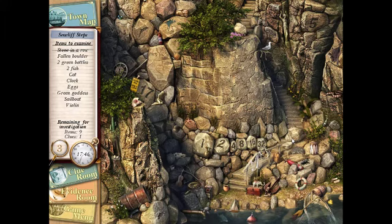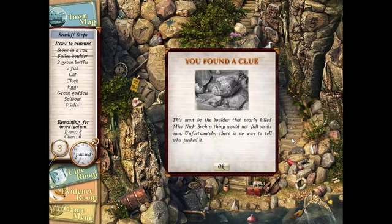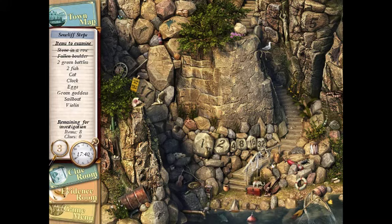Fallen boulder clue: 'This must be the boulder that nearly killed Miss Nick. Such a thing would not fall on its own. Unfortunately there's no way to tell who pushed it.' First they tried to shoot her, then drop a painting on her, now they tried to drop a boulder — that's gotta suck. Now two green bottles — there's one, and the other one is right there. Two fish — that looks kind of like a dolphin — and where is the cat?